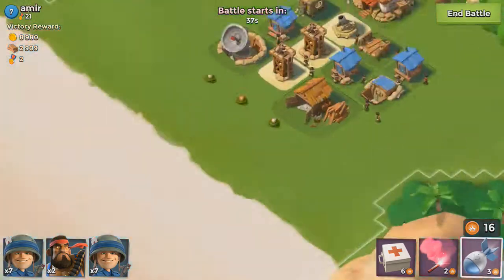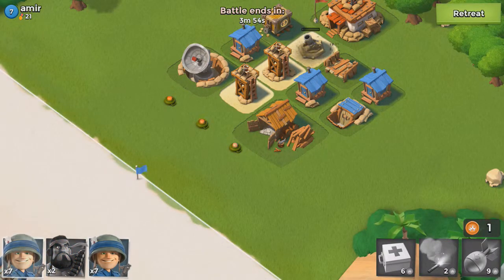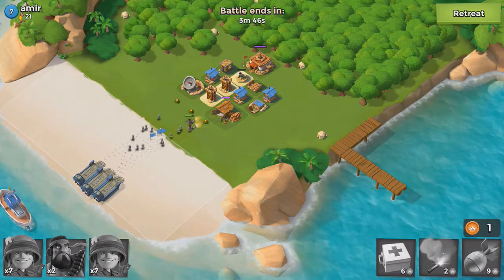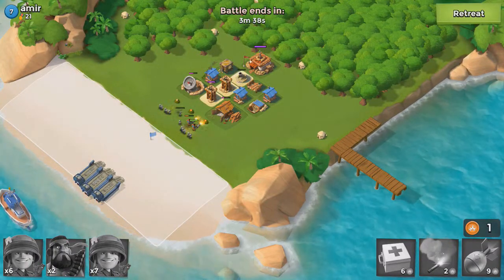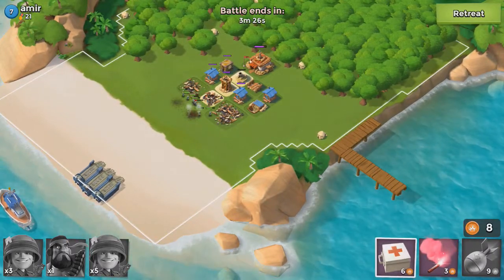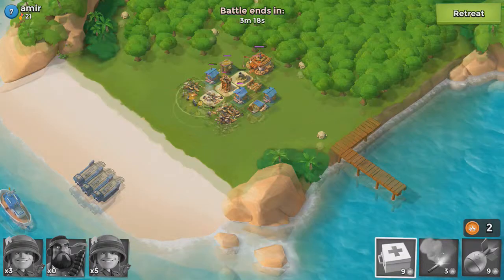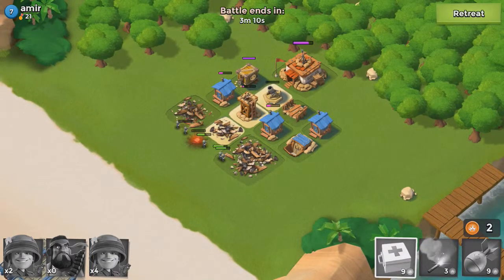Let's attack. Even if we lose it doesn't really matter — it's a learning experience for us all. Let's see if we can take out that mortar first. Oh no, it never went down. We'll send in the heavies followed by the riflemen and see how we do. I'm not feeling too confident about this one. Unfortunately I think I went about that completely wrong — I feel a little bit daft. But you live and learn. Let's take out this sniper tower. As soon as that goes down we've got to heal, so we will put down the heal. We've taken quite a few casualties already. Oh, that mortar is tearing us apart.